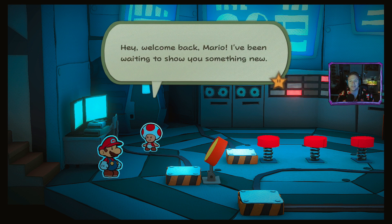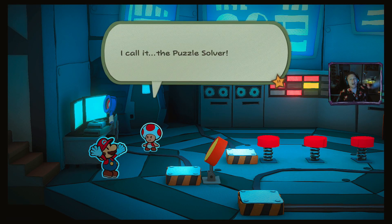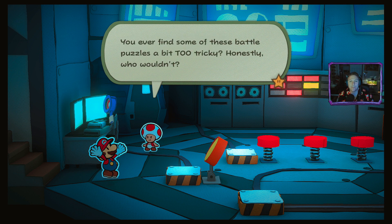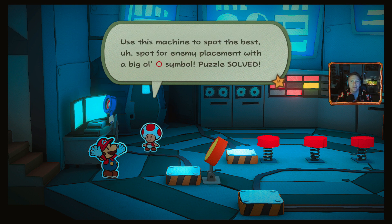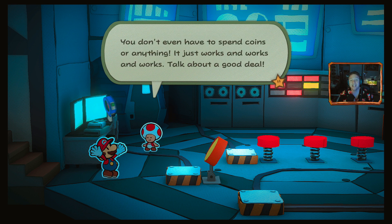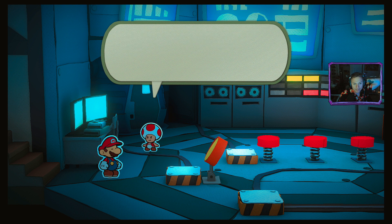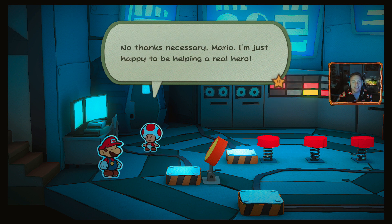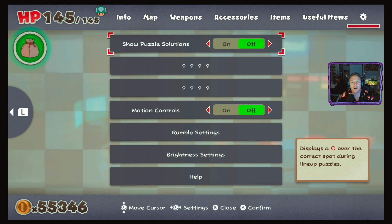He says he's been waiting to show us something new — the Puzzle Solver. He explains: if you find some of those battle puzzles a bit too tricky, use this machine to spot the best placement with a big circle symbol — puzzle solved. You don't even have to spend coins. It just works and works and works. Talk about a good deal.